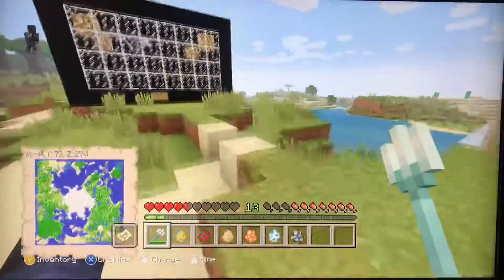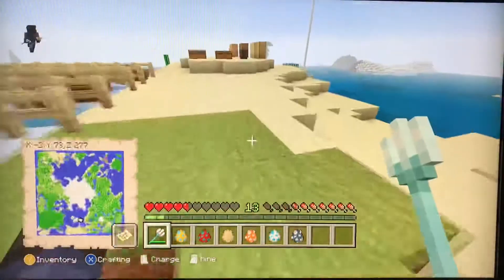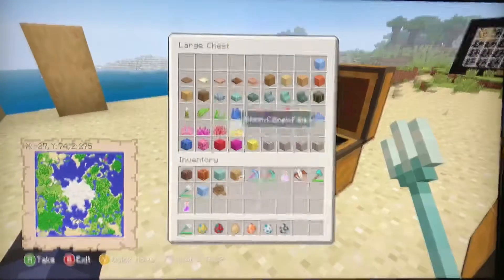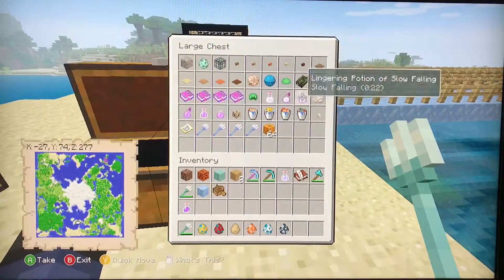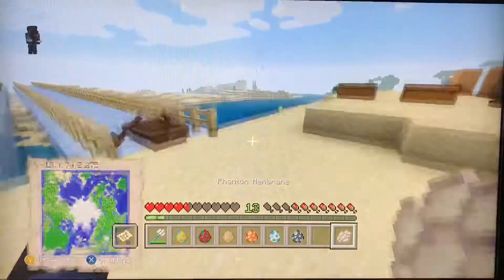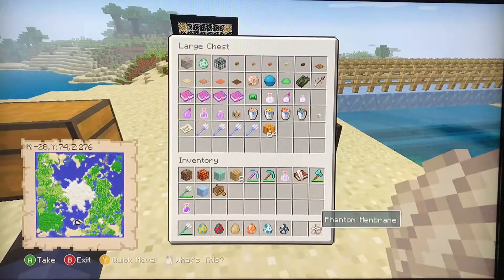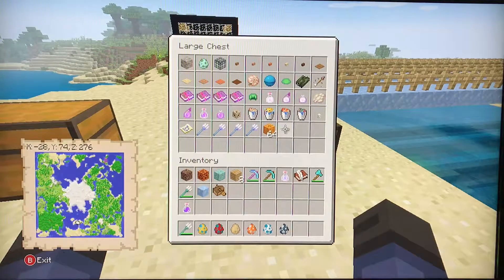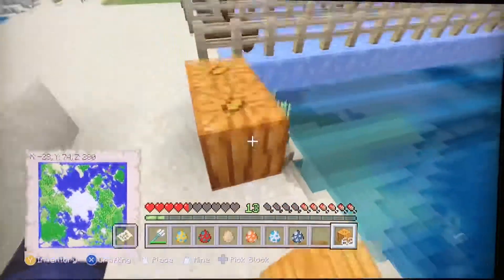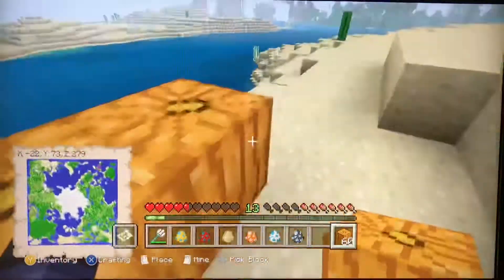When you kill a phantom, they drop something called phantom membrane, which is now used to repair elytra — you can't use leather to repair your elytra anymore. There are also new pumpkins and they don't come pre-carved. If you use shears, it will carve the pumpkin and drop seeds.